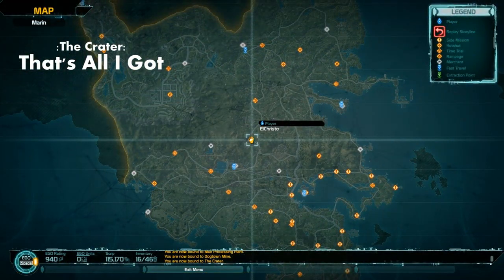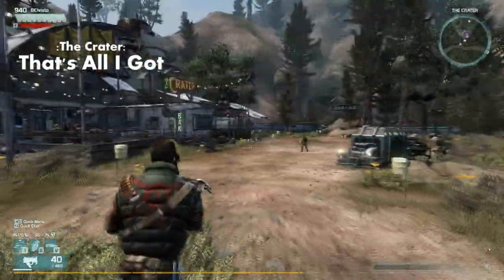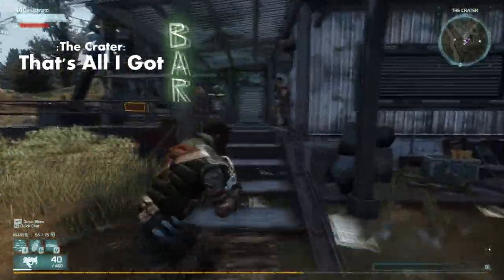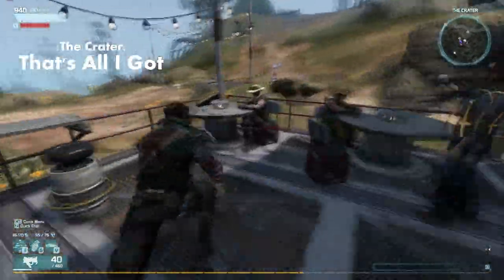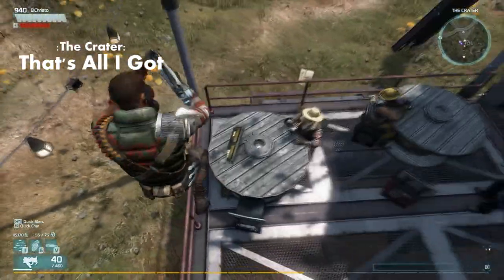The fourth recorder is at The Crater, which is in the middle of the map — you can fast travel here. Once you're here you want to run up to the crater, go up the stairs, turn left, and the table that is sitting on the corner facing out — the data recorder should be sitting on top of that, as you can see.